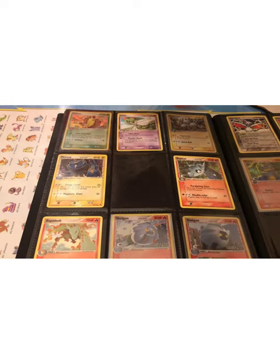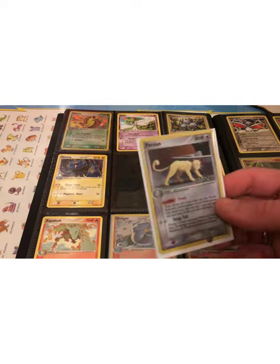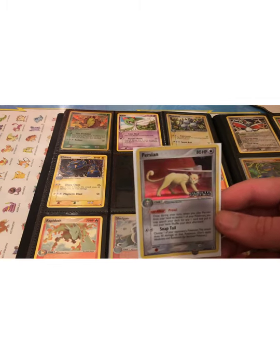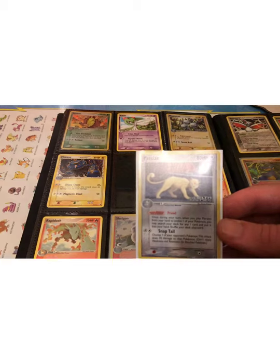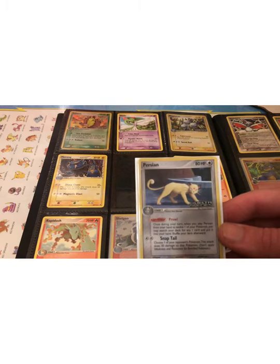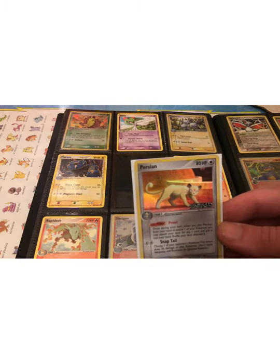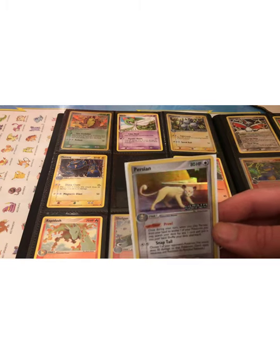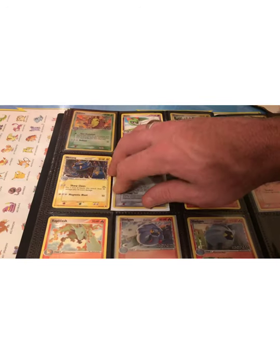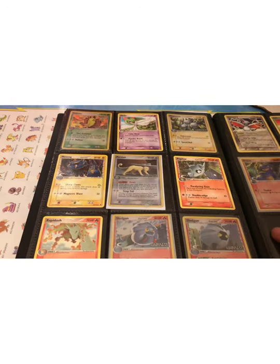Here's a cool card. There's also a Meowth in this set later on. Again, a lot of Persian collectors — it's got a lot of fans of this Pokemon. It's a cool artwork; the background is holo. I think it looks good like that rather than the Pokemon. There's a nice Rapidash artwork here too.